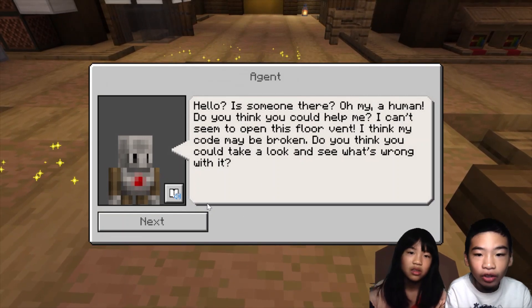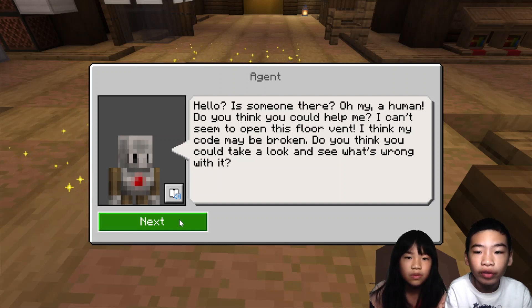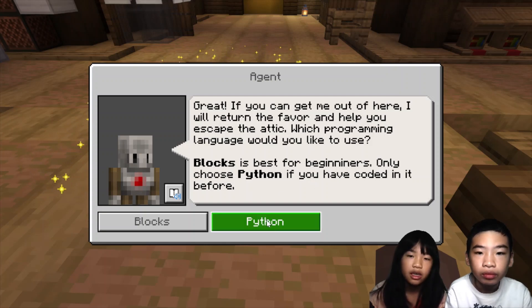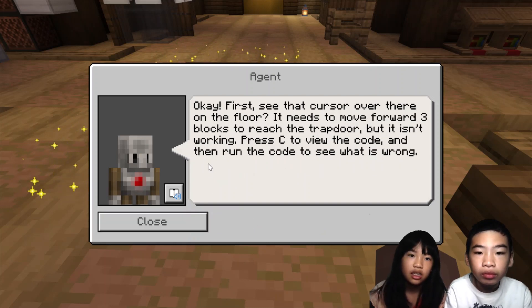An NPC says: 'Hello, is someone there? Oh my, a human. Do you think you could help me? I can't seem to open this door. I think my code may be broken. Do you think you could take a look and see what's wrong with it?' Can you try to get the agent out of the trap door? Blocks is best for beginners, but we're going to choose Python to code to help the agent.